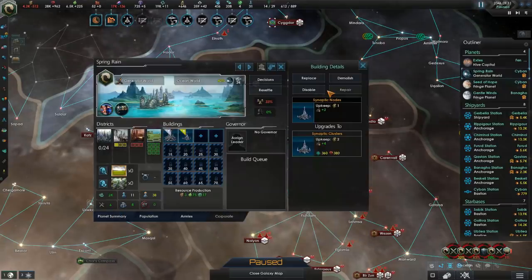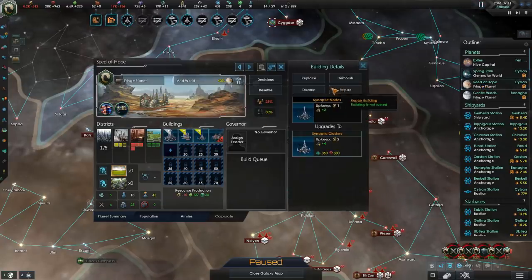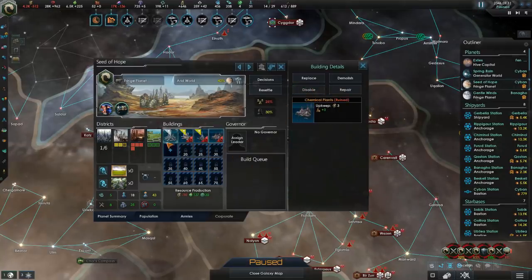All the buildings on conquered planets should be disabled, because the upkeep for them is quite significant. So let's go ahead and do so, and make it happen for all the worlds.